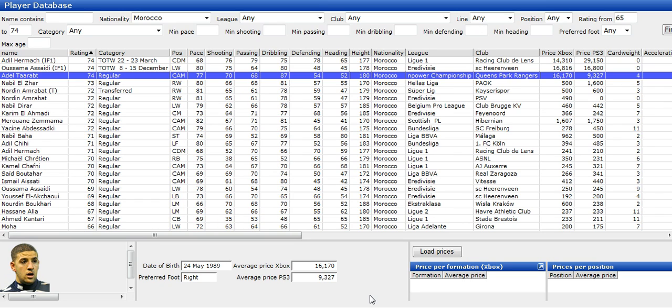Tarat — I had him in striker form. They have some alright strikers but I love Tarat in real life and I love him on the game. I think he's amazing — 87 dribbling, as you can see, for a silver. 87 in anything for a silver is really good. He's an absolutely amazing striker. He scored about 30 odd goals in 25 games. He's your main striker.